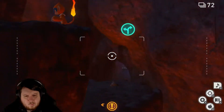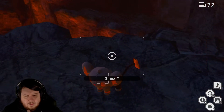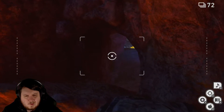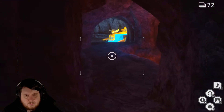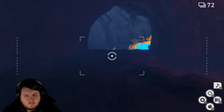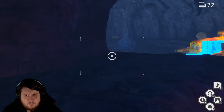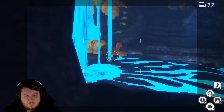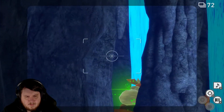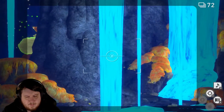So we're gonna head this way. As we head in here, what we gotta do is we need to hit the bloom down here to basically make this all light up, and we get a Flareon.